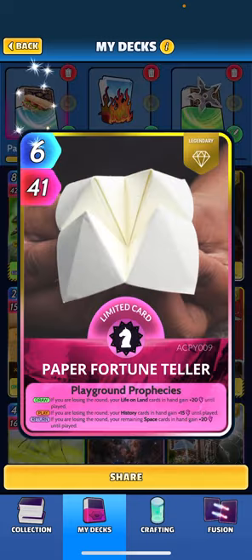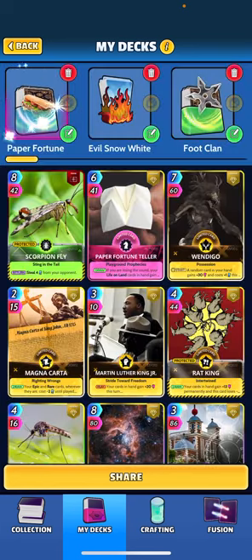Showcase card of the video is this newish card, Paper Fortune Teller. When drawn, if you are losing the round, your life on land cards in hand gain plus 20 until played. If you're losing, your history cards in hand gain plus 15 until played. When you play the card and it's returned and you're losing, your remaining space cards in hand gain plus 20 until played. Not the greatest card overall — it'd be better if these effects targeted the whole deck, not just cards in hand.